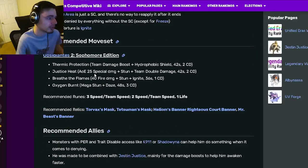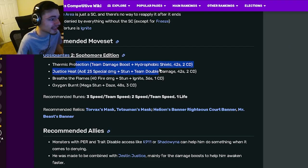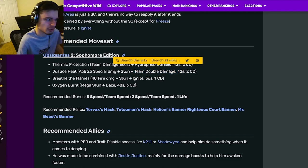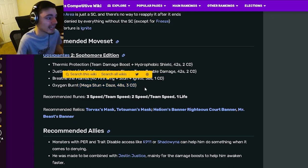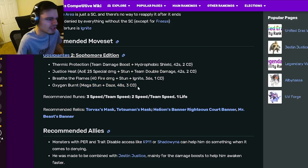Looking at his moveset, he has a team damage boost with Hydrophobic Shield, which is a really good move. He also has an AOE stun with a team double damage, which I like a lot. Then he has 45 damage with a stun and ignite, and he has a mega stun as well.